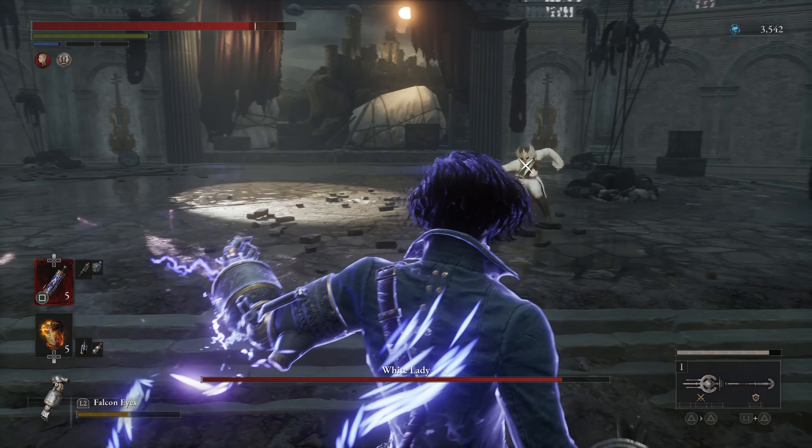Number 1: don't sweat this first decision. This starting choice about which class you want to pick doesn't really matter all that much. You're basically picking a starting weapon and a slight buff to skills that can be evened out pretty quickly through leveling up just a couple of times. It's also worth noting that you can buy all of these starting weapons from the first vendor right outside the first major boss room, so this isn't a decision that will haunt you for the rest of the game.